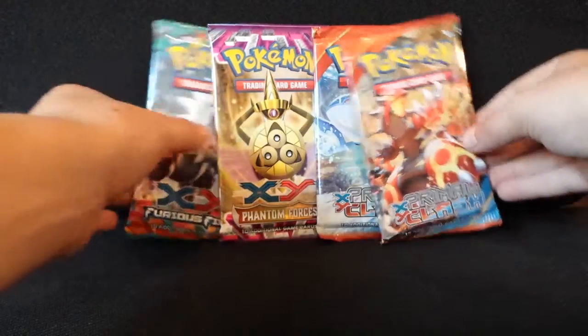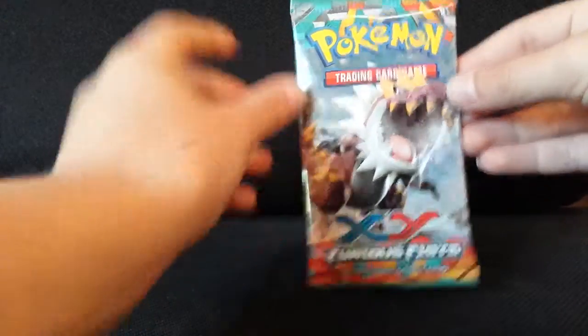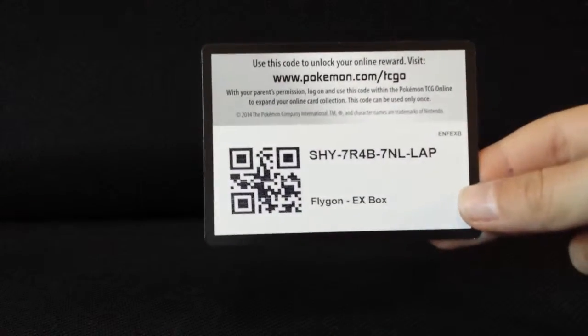Going from oldest to newest, I'll start with the X and Y Furious Fist pack. This one has a Tyrantrum on it — there are two Tyrannosaurus Rex Pokémon: Tyranitar and Tyrantrum. Here's the code card; for the first viewers who see it, please don't start a conflict over it because I don't want to be caught up in the middle of it.